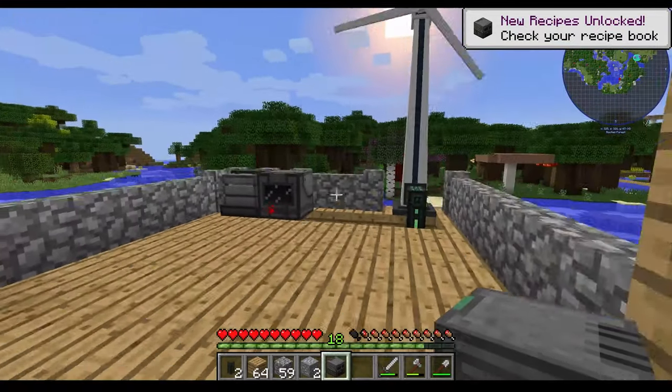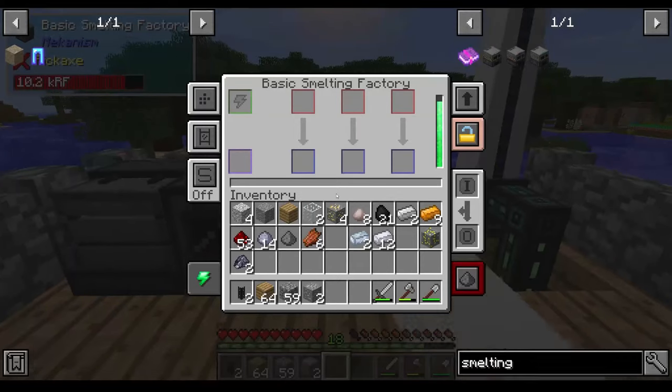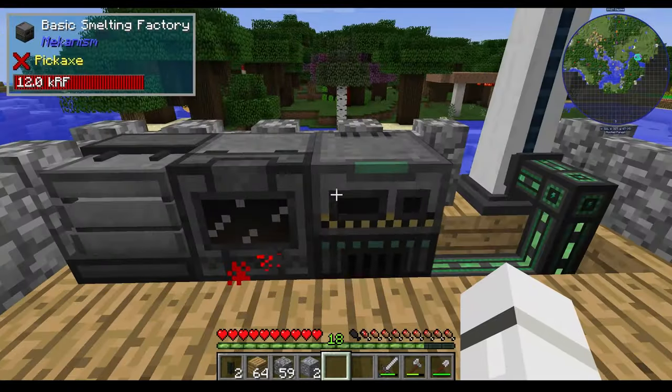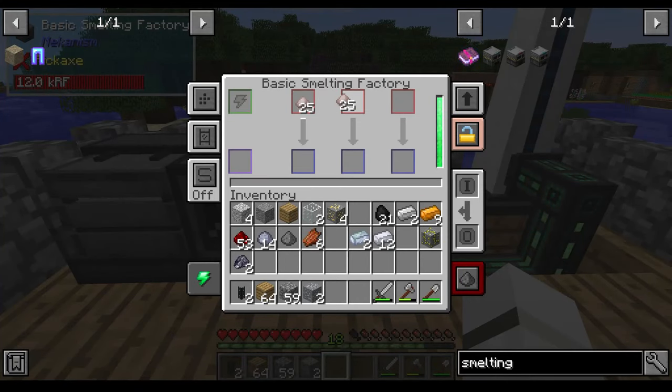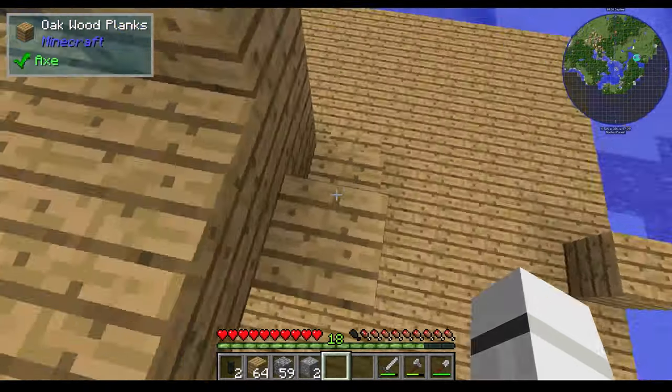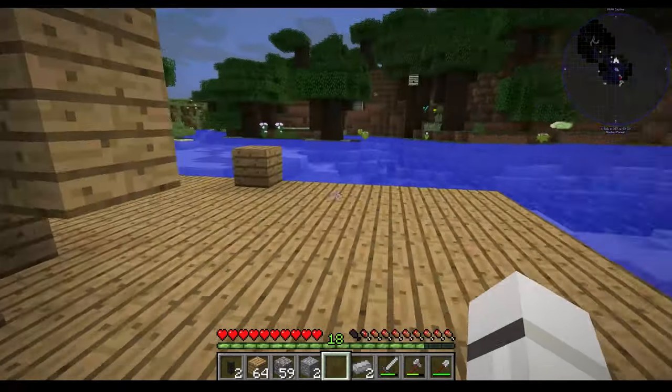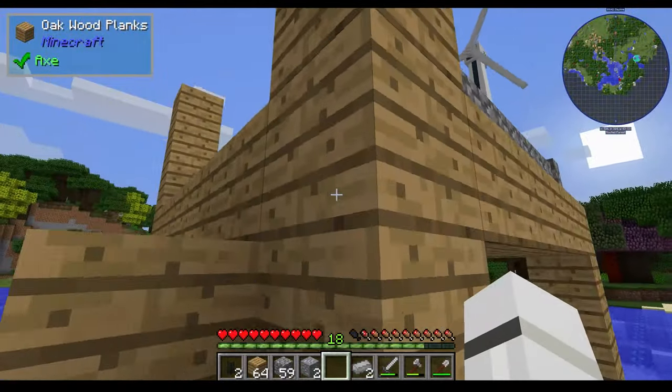Four — there we go. Alright, so add that there — steel casing. Our energised smelter and our basic smelting factory. It's like magic. So we plonk that down here and then we can smelt three at the same time — so let's test that, shall we? Oh, that is loud. Look at that.